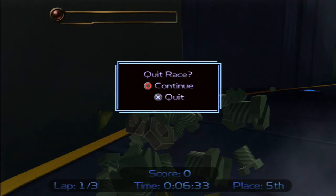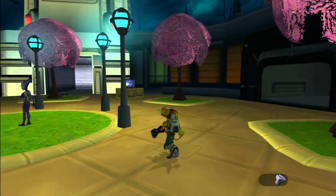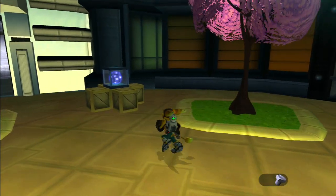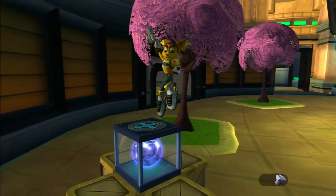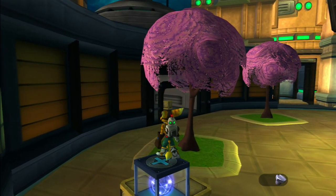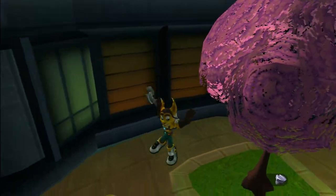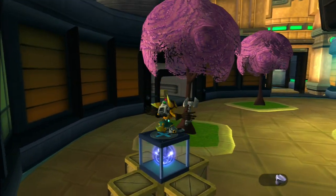If you get there while going backwards, it kicks you into the race, because you're not meant to actually be on the hoverboard track so the game thinks you're in the hoverboard race. If you went backwards in the race it will just teleport you forwards — I was so bad at describing things, sorry.